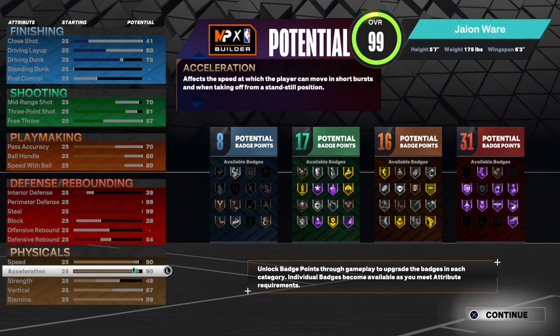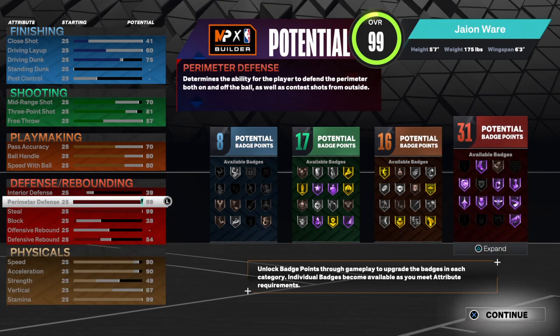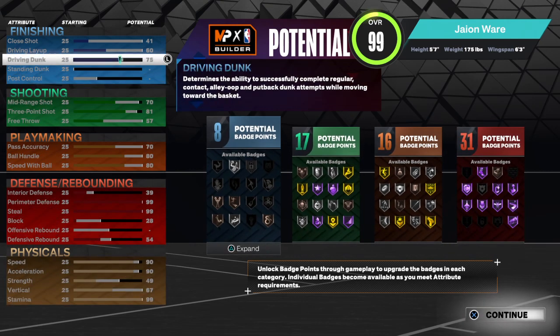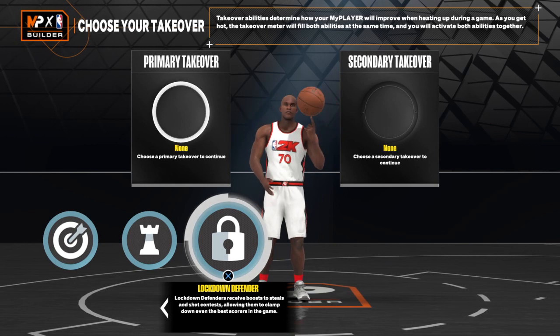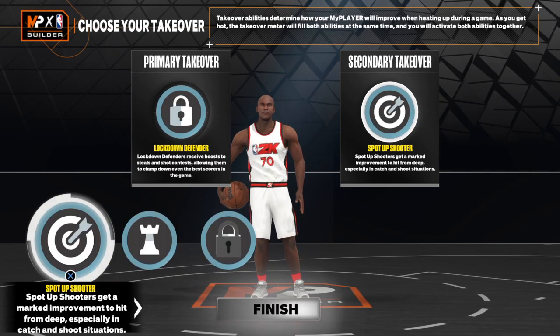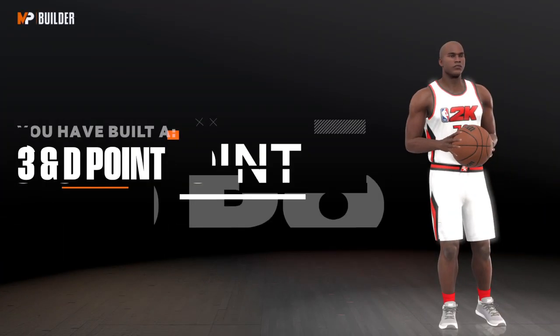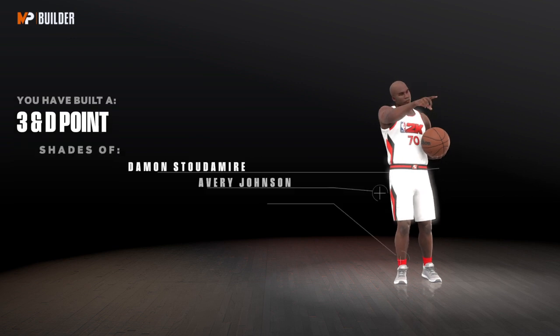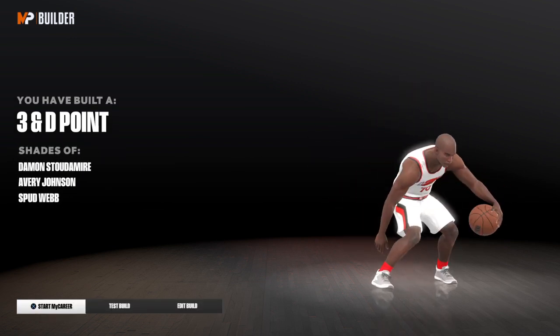You do got that 90 speed and 90 acceleration with that 99 stamina, so you can spam reach. You don't get contact dunks but you still get crazy dunks on this build. Run lock and sharp takeover or lock and playmaker. Make sure you run the lockdown takeover — the juice perk will help you a lot on this build too. You get a 3-and-D point guard.